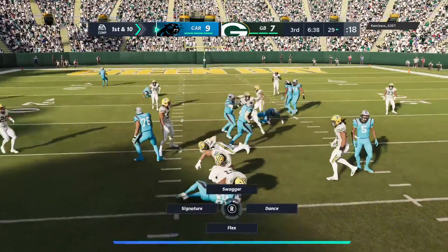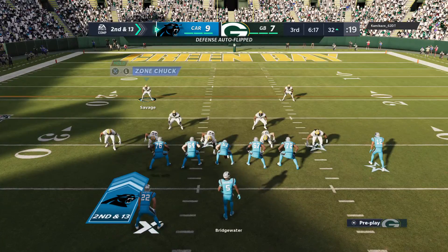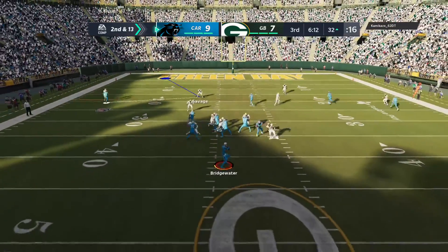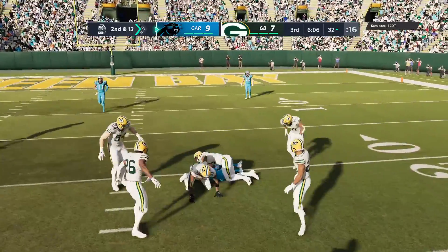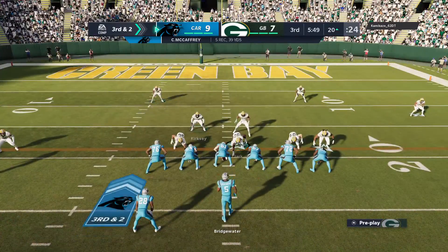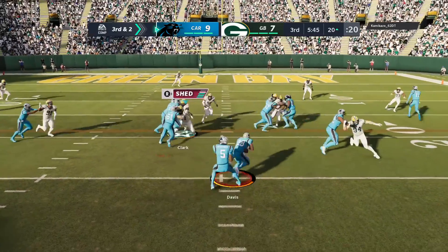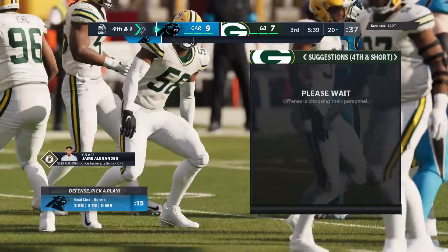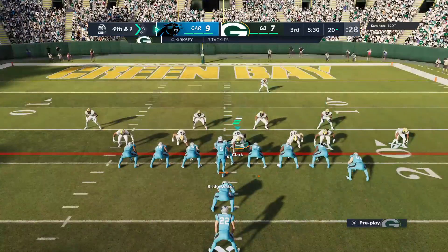Shotgun handoff now to McCaffrey and he'll lose yardage, brought down at the 32 — a loss of three, now second down. Bridgewater drops this down to McCaffrey, a pickup of 12, and that'll set up a third down. As a passer, you're always trying to find that open window to throw the ball downfield, right in the heart of a defense. It's not a very generous spot — he needed two, he got one, and that's going to leave him with fourth and a yard.